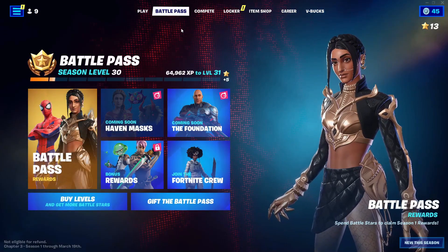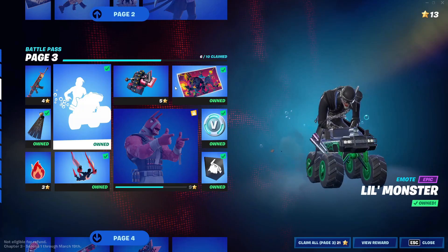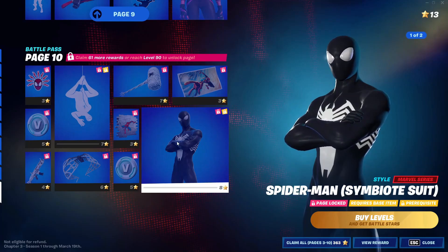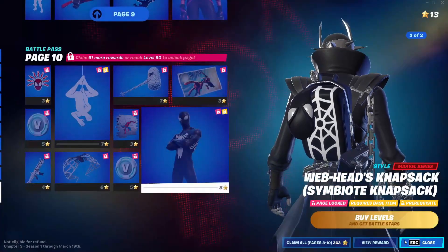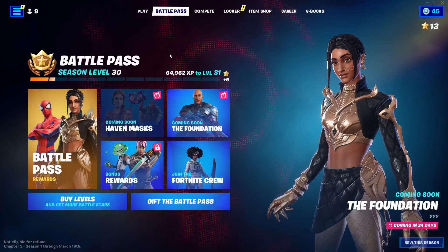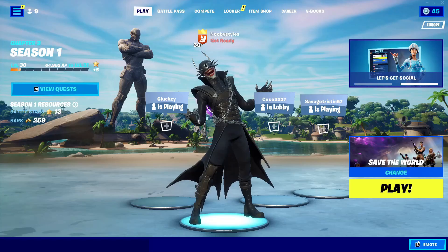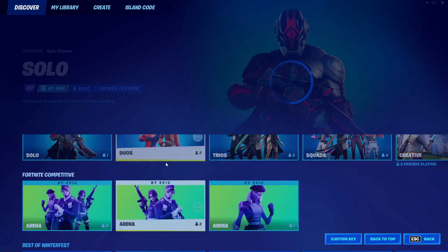After that, go ahead and go into battle pass. In battle pass, go into battle pass rewards and scroll down until you see the Spider-Man symbiote skin. Click on 'View Rewards' on it, then back out, and back out again. Then go to play and go to new quest.